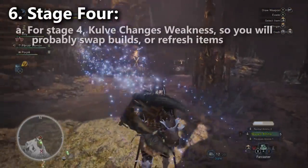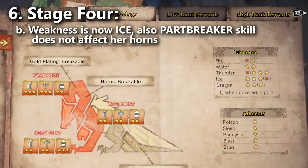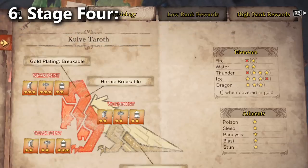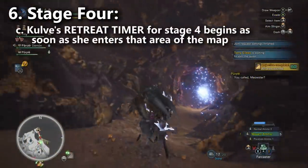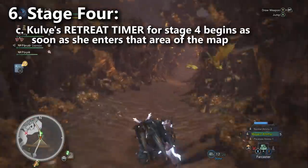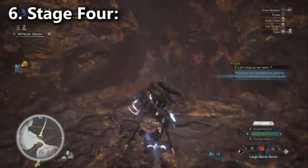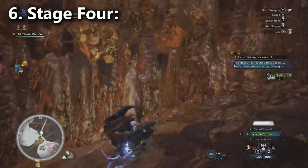Stage four begins when Kulve Taroth sheds her armor — her weaknesses change and you no longer need the part breaker skill, so you'll likely have a dedicated stage four build. Travel back to camp to swap your loadout; if you've aggroed nearby Gajalaka, use a farcaster — there are free ones in the community chest. If you don't need to swap, run down immediately, because Kulve Taroth's retreat timer has already started for stage four. Start getting damage on her as soon as possible because running out of time is a very frustrating way to lose.